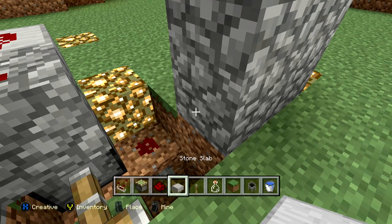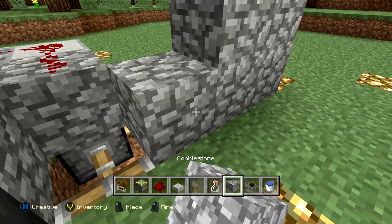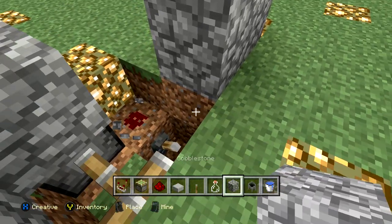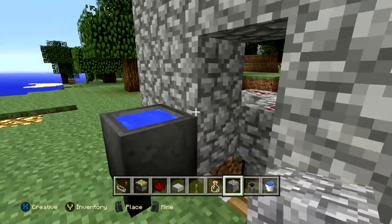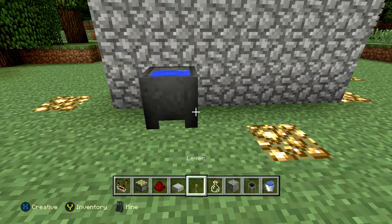I'm going to go ahead and grab some more cobblestone — I really don't have enough space in my inventory for everything I'm trying to do. I'm just going to replace blocks here, here, here, and here. That's going to cover up my entire contraption.